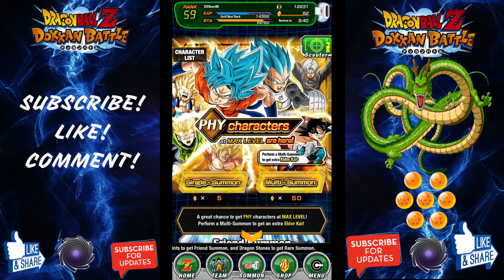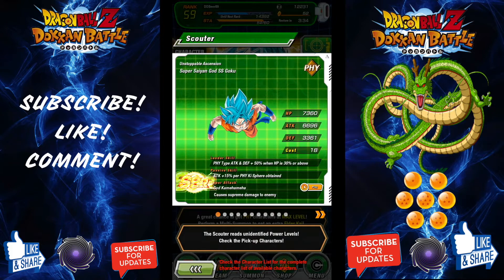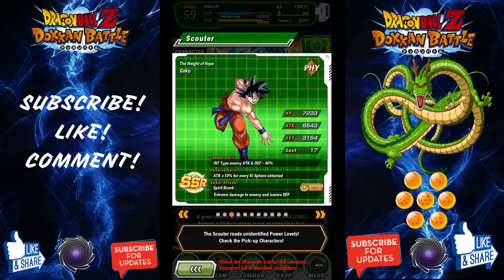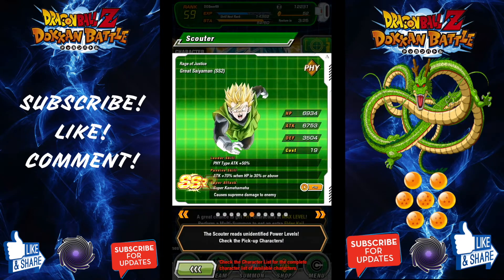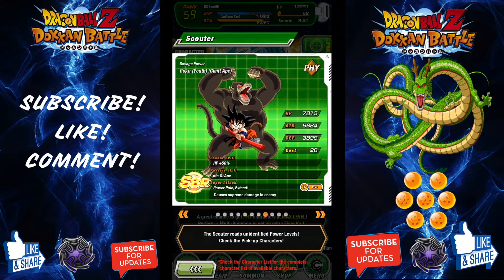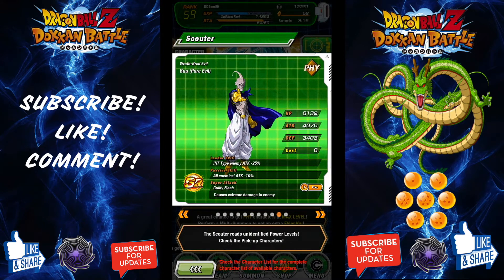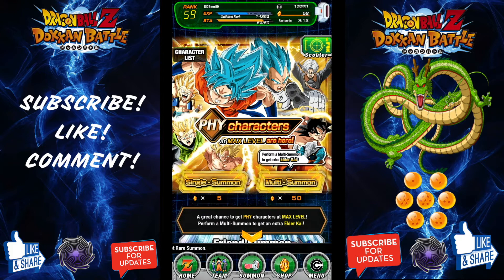So we're going to go on to our main summons. We have the physical characters — let's have a look. We've got Super Saiyan Blue Goku, Super Saiyan Blue Vegeta, Spirit Bomb Goku, Xeno Trunks, Super Saiyan Gotenks, Super Saiyan 2 Great Saiyaman, Super Saiyan Goku, Kid Goku, Super Saiyan Power Face Goku, Evil Buu, and Cell. And that is it for them.